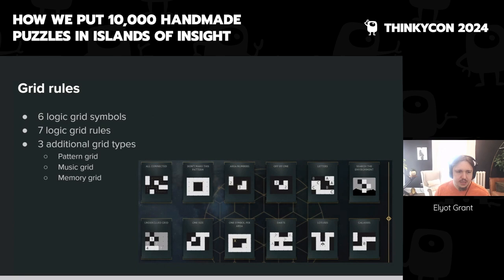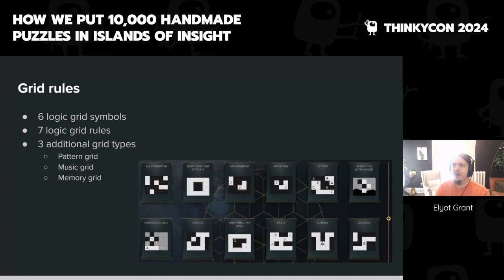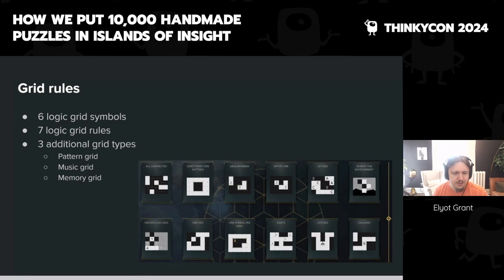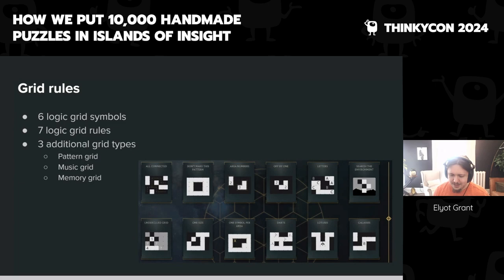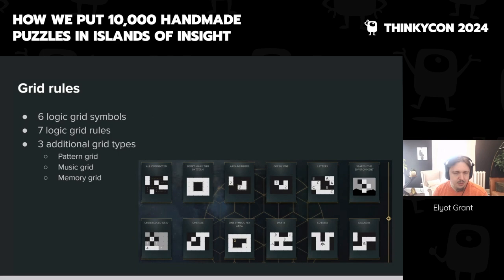We also have a few additional grid types. Complete-the-pattern grids show you a pattern you need to replicate throughout the grid — starting with simple tiling and tessellation and going up to problems that feel more like Bongard problems or Raven's matrices. We have music grids — sometimes inputting a rhythm into a drum machine, sometimes about melodies, sometimes about chords. And memory grids where you're shown a pattern and have to input as much of it as you can.